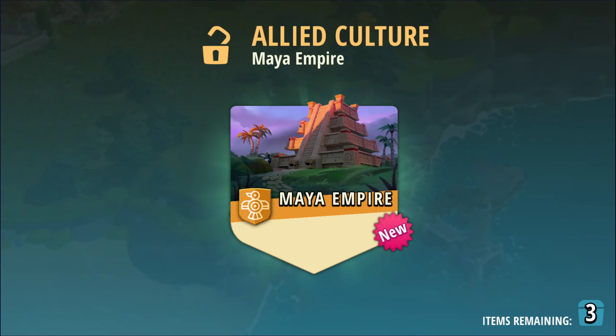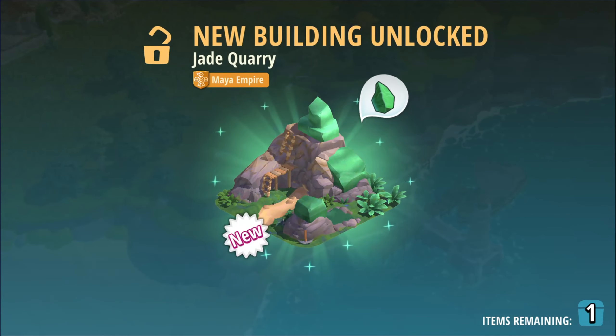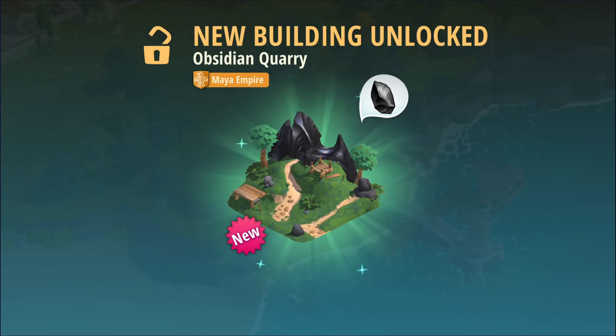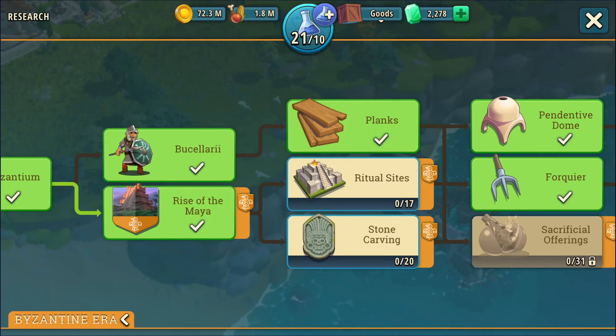There we go — we do have spots opened up too. New building unlock: Worker Home. New building unlock: Jade Quarry — that's better than clay, that's for sure. Obsidian Quarry — ooh, these guys are starting out rich! And there we go: Allied Culture. Of course we have a new culture going here, and all of this is now opened up as well.